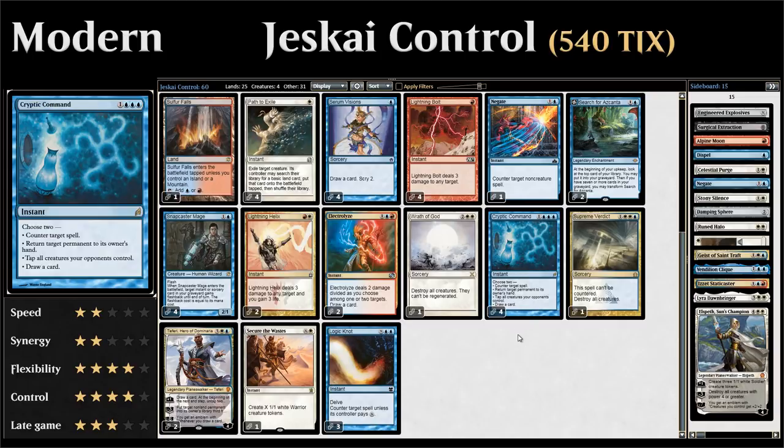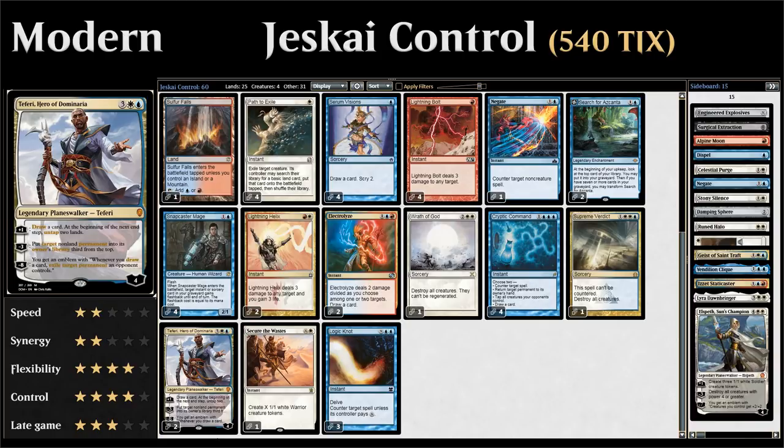We also have the full four copies of Cryptic Command, a very versatile counterspell that can counter something and draw a card, tap down the opponent's creatures, or bounce a permanent. And two copies of Teferi, Hero of Dominaria, which has been great in Jeskai shells.